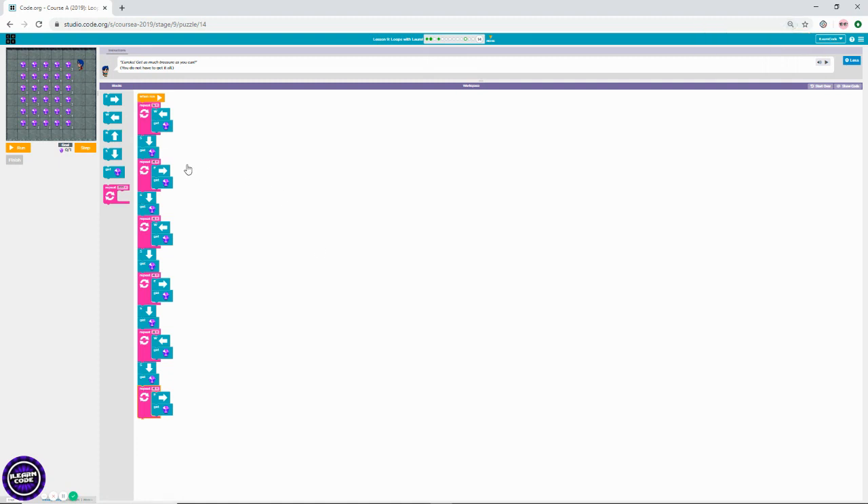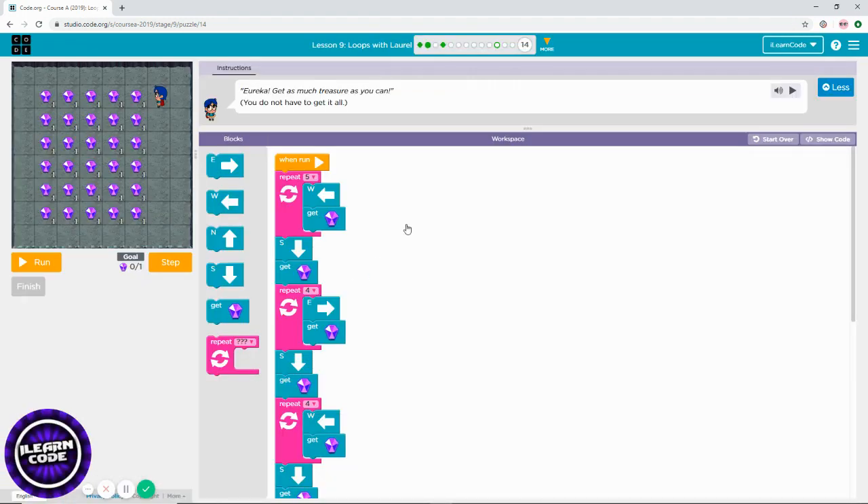As you can see — I know it's not small but I tried my best. Like I said, you need to make a Z shape: go west first, go south, then south, east, south, west, south, east, south, west, south, east — then you complete this puzzle. That's the end of the lesson. Please don't forget to subscribe and like my videos.